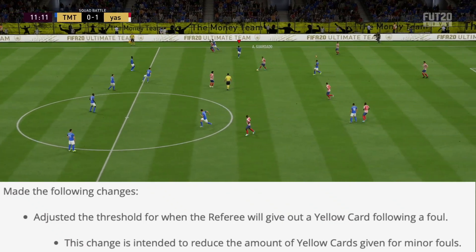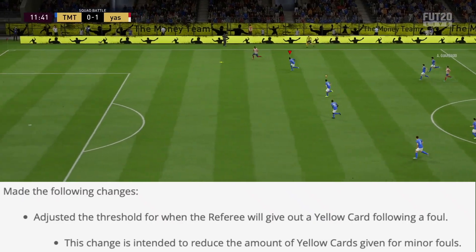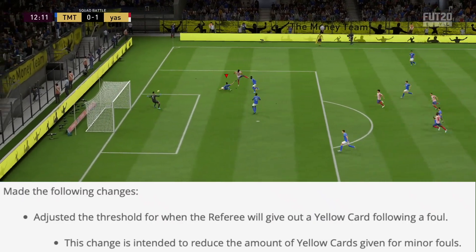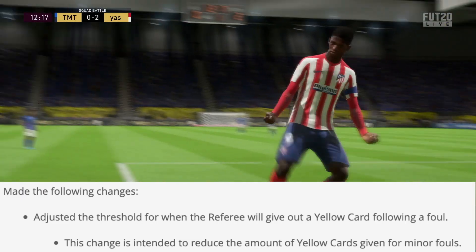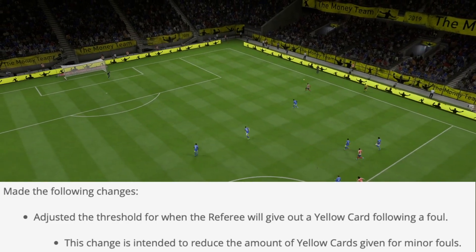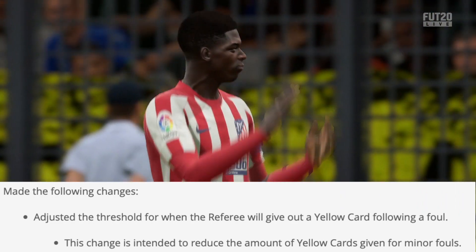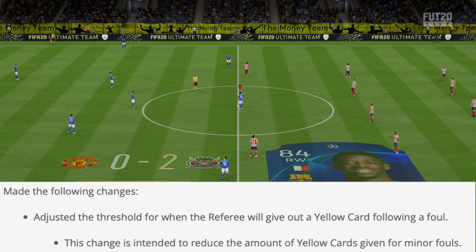Adjusted the threshold for when the referee will give out a yellow card following a foul. This change is intended to reduce the amount of yellow cards given for minor fouls. I have noticed in squad battles that the referee just dishes out yellow cards for even just tapping the guy on the shoulder. I've been getting a lot of yellow cards for minor fouls, so the ref has been very quick to give out yellows and I'm glad they fixed this one — at least on paper. It is a good start to the gameplay fixes.